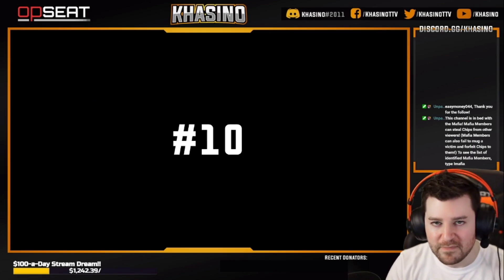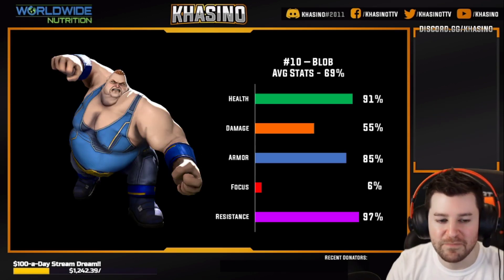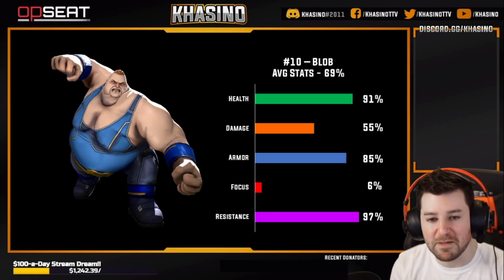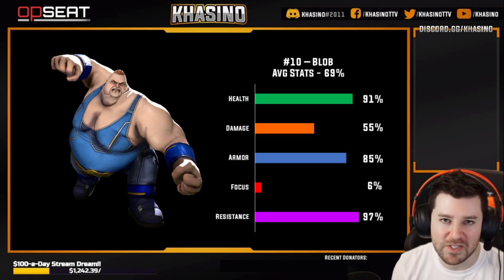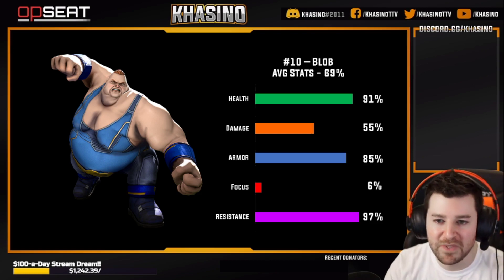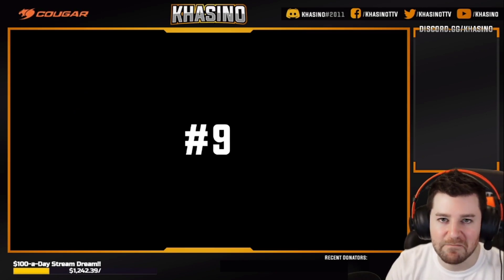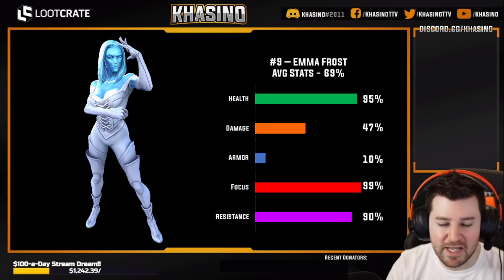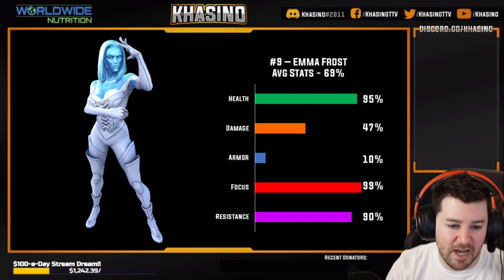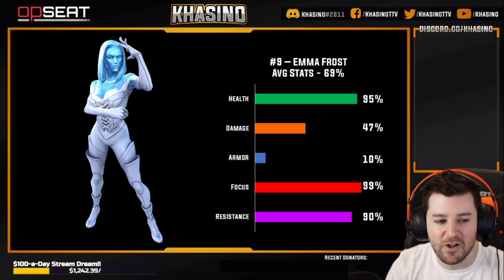Coming in at number 10: Blob. The only thing keeping him that low on this list is his focus, and he doesn't even use focus, so it's not really fair to hold that against him. Blob super solid coming in at number 10. Coming in at number nine: Emma Frost. 10th percentile for armor, although she gets a significant armor increase when she's in diamond form. A lot of those numbers are very, very impressive. Emma is just a super solid all-around character.